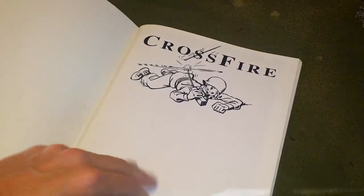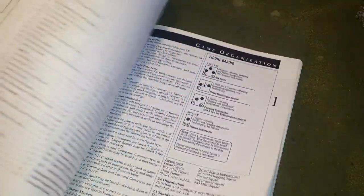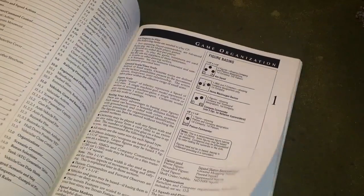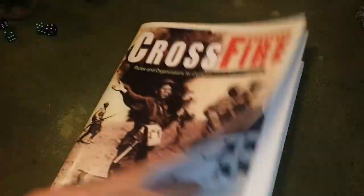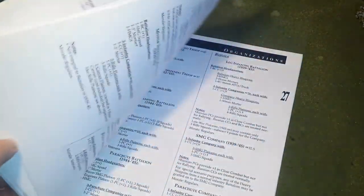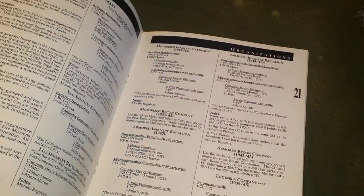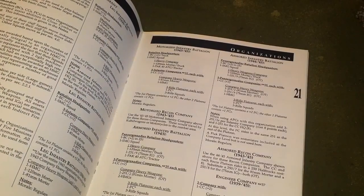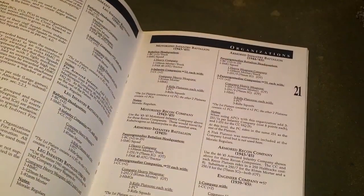The production quality is pretty good — decent semi-gloss pages, fairly sturdy and not thin, so they won't tear on you. It's about 40-plus pages, and the second half of the book, page 20 onwards, is pretty much scenarios and organizations — basically army lists.